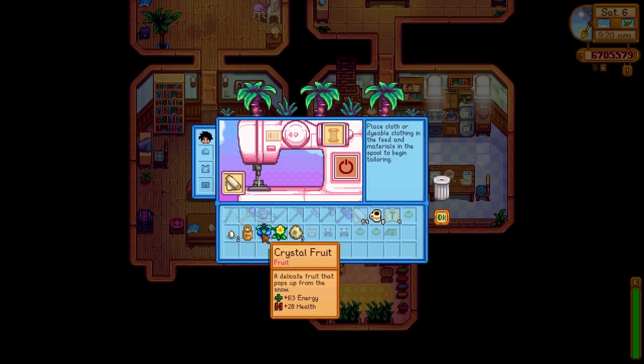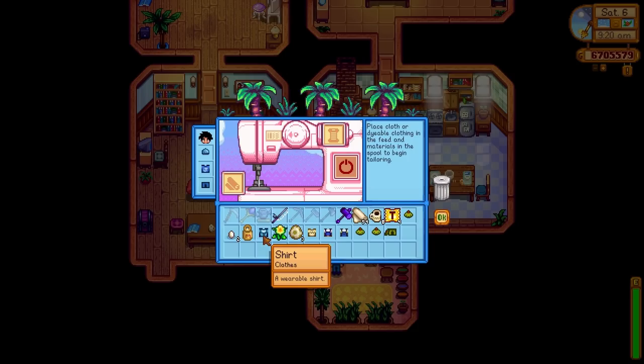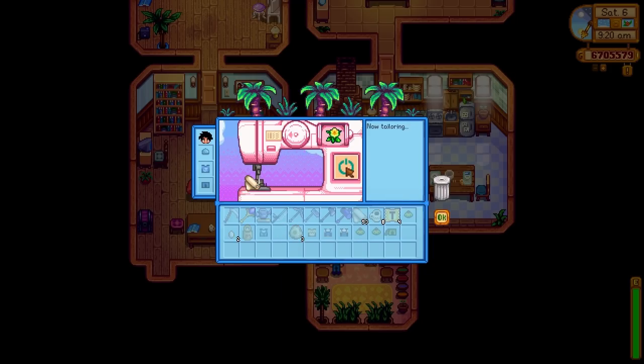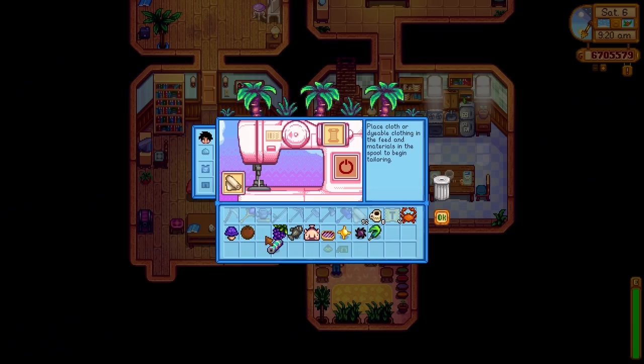What am I going to try out next? Let's see what this does. That's giving me a shirt, just a blue shirt — I guess that makes sense, it's color coordinated. Try out a daffodil, and that gives me just kind of a boring shirt. Okay, what about a battery? You can see there are just tons of different combinations of items to do here folks.